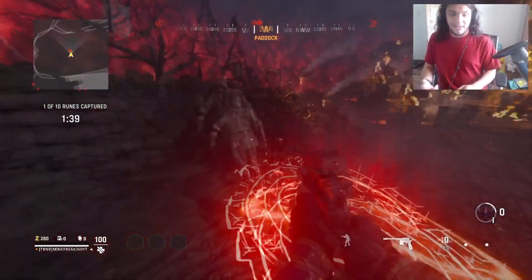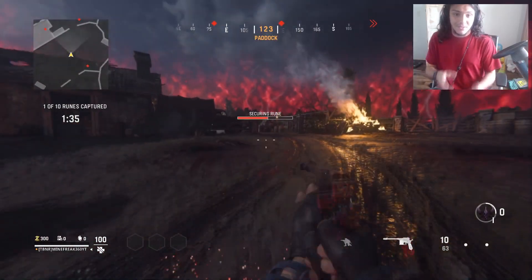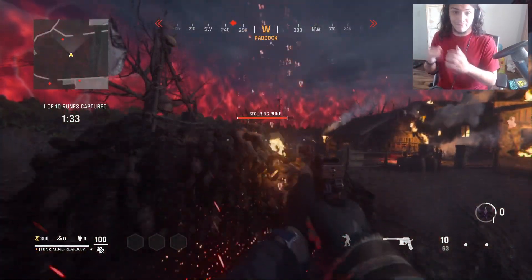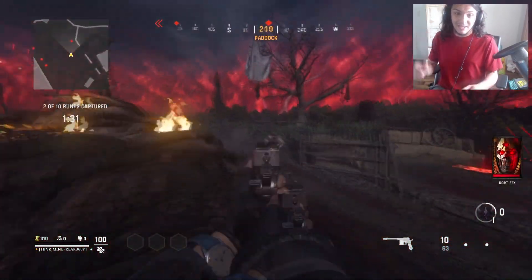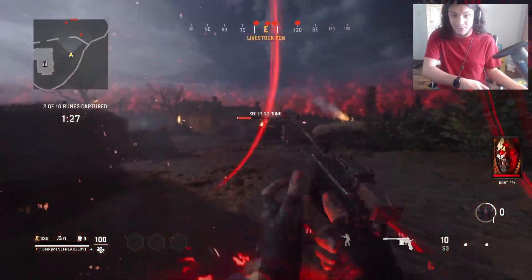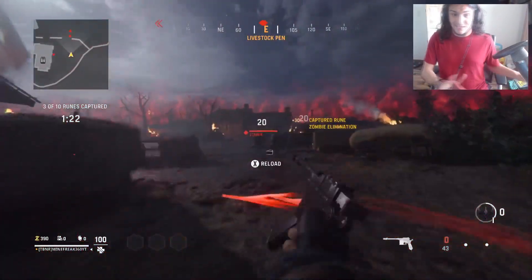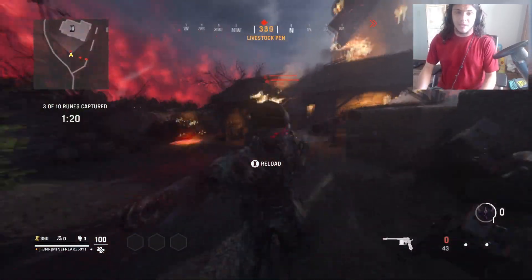For Purge, all you have to do is fill up these little round circle things by staying on them for a certain amount of time. You have two minutes to get all 10 of them. If you don't fill them up, about 30 to 40 zombies spawn at the end, giving you even more XP. So don't really focus on the objective in Purge — just focus on killing as many zombies as you can.